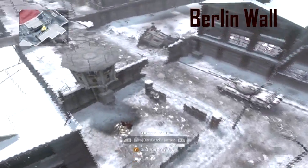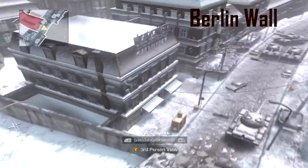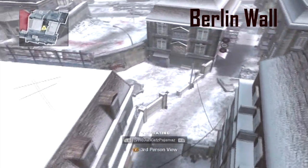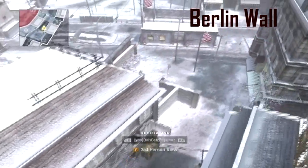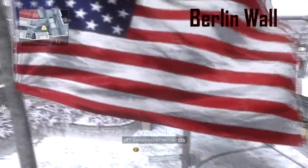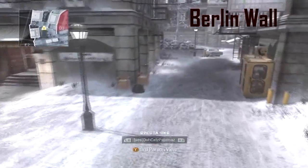Berlin Wall was a wall that divided eastern and western Germany, not that long ago actually. I find it awesome that Treyarch made a map based on historical moments in time. I'm not going to give you guys a history lesson on it — if you want, go check it out at your library. So, the first rushing route I'm going to show you is if you spawn over here by the A flag.